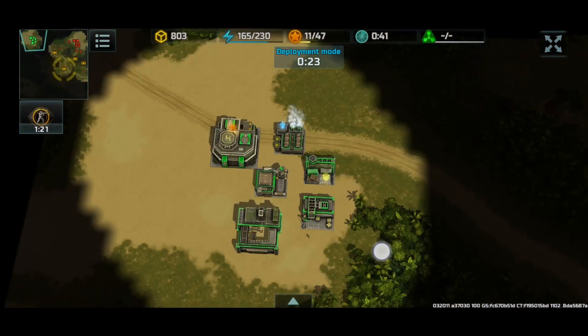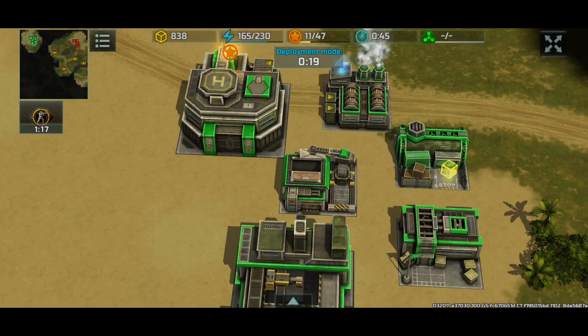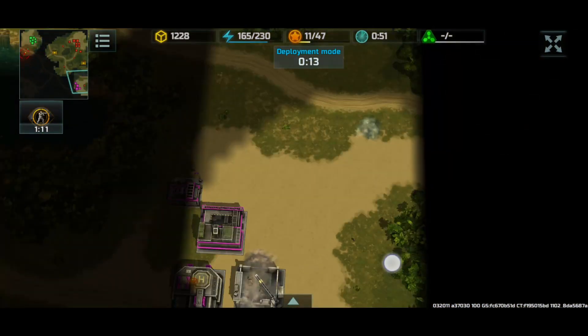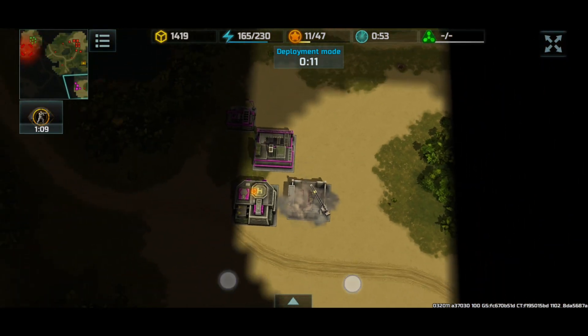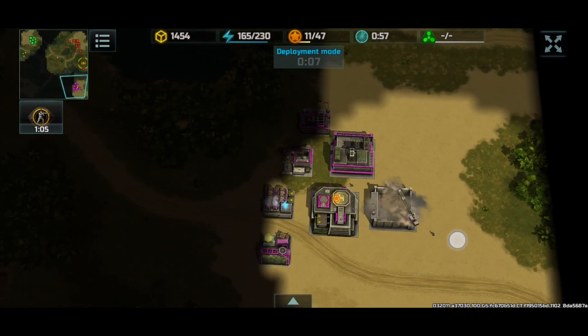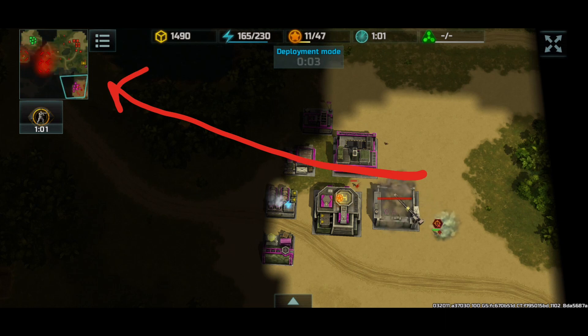My partner is green because my enemy is yellow. If it was opposite factions — like if I was up against the Confederation — my ally would be yellow. You guys can see the enemy is also Resistance. This is my enemy's ally.